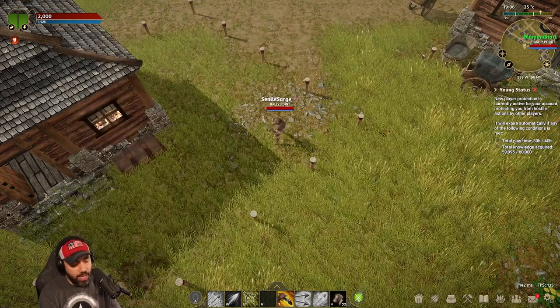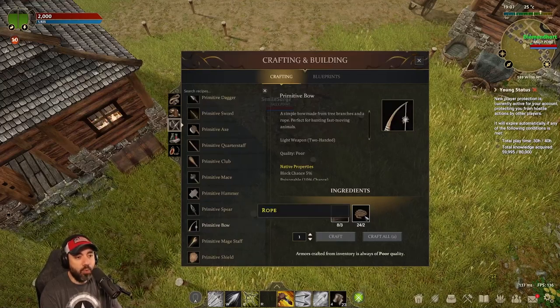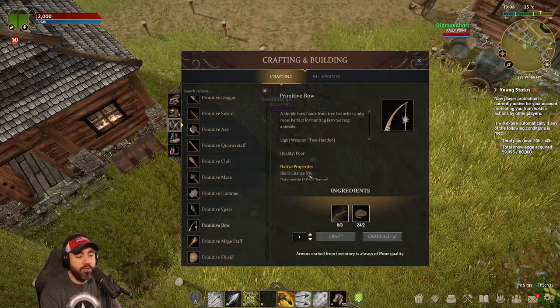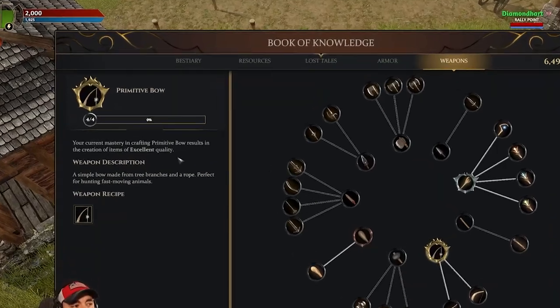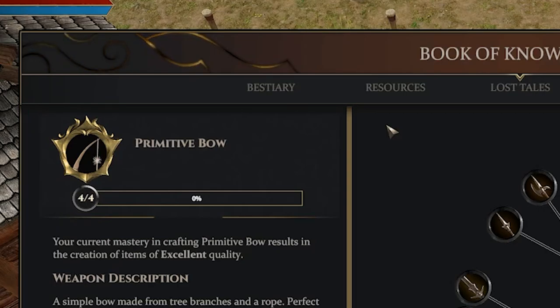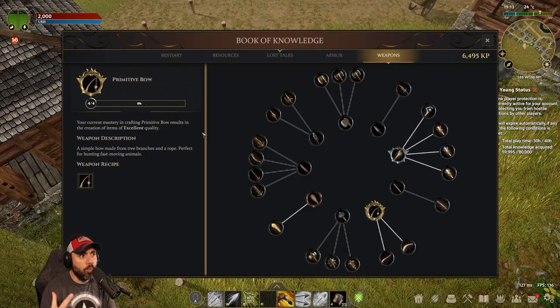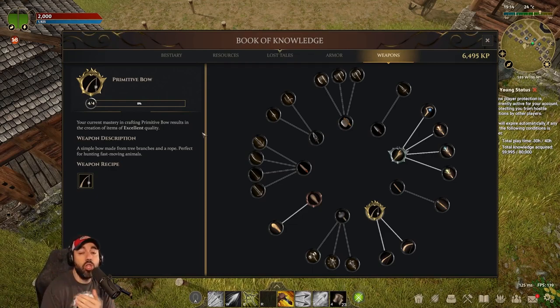I have crafted lots and lots of primitive bows. I went into my inventory, went to the crafting and building screen, looked at the primitive bow — I need rope and I need branches — and just kept crafting them. I know they're going to be poor quality, but what I care about is that progression line where the primitive bow goes from zero of four to one of four, two of four, three of four, and now it's four of four. As it increases, the quality of items goes from poor to normal to good to excellent.